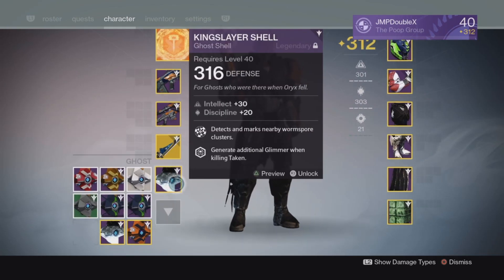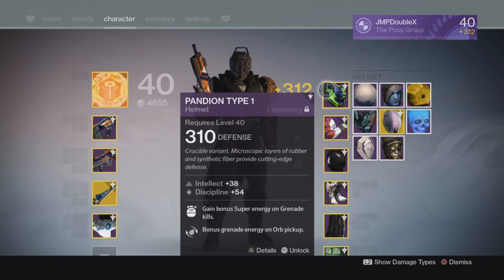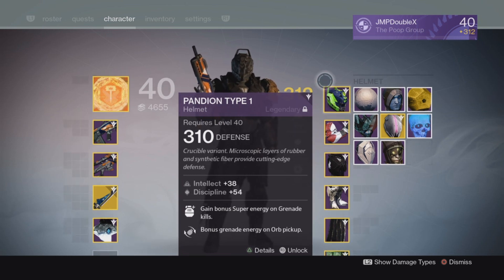And for my Ghost right here, it's 316 — beautiful Ghost. Now for my Armor: the Pandion Type 1 helmet is 310, with Intellect and Discipline. It pretty much gives me more super on grenade kills and more bonus energy on orb pickups.